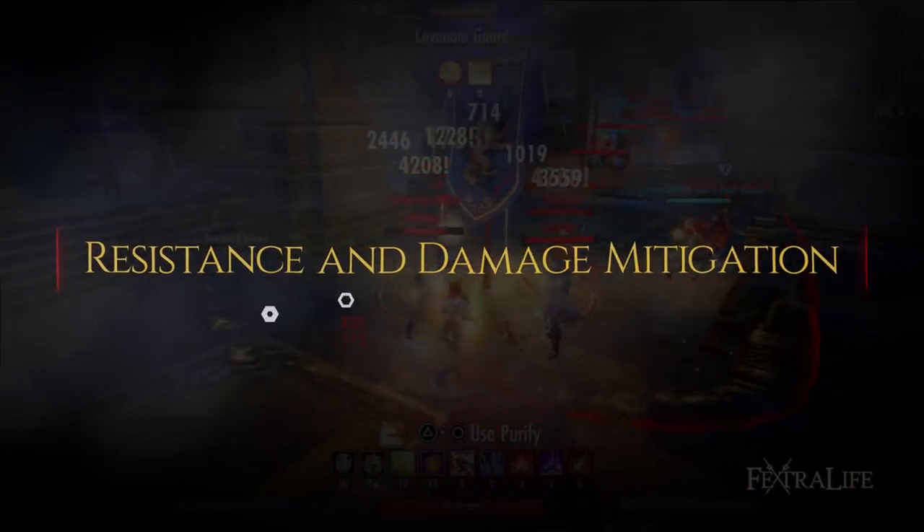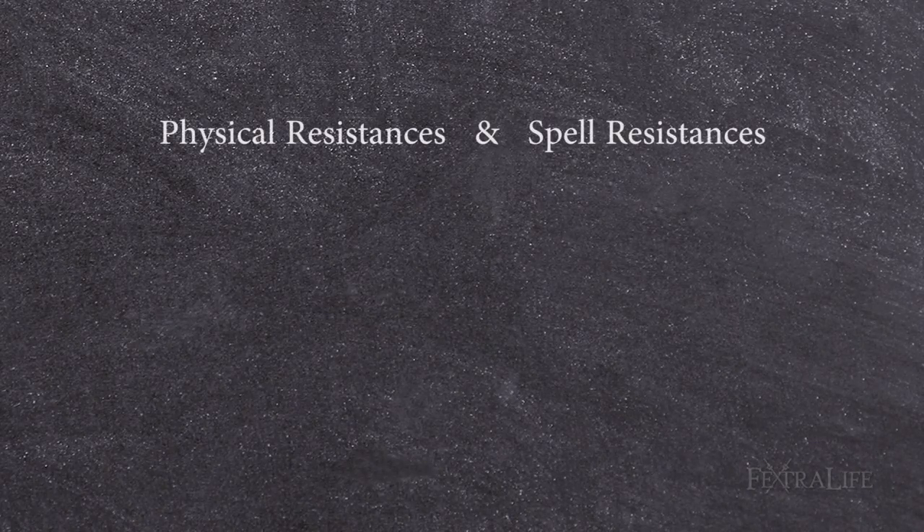Resistance and damage mitigation — physical and spell resistances. In Elder Scrolls Online, players have two types of resistances: physical and spell. Inside each are subtypes. Physical includes poison and disease, and spell includes frost, shock, and fire.